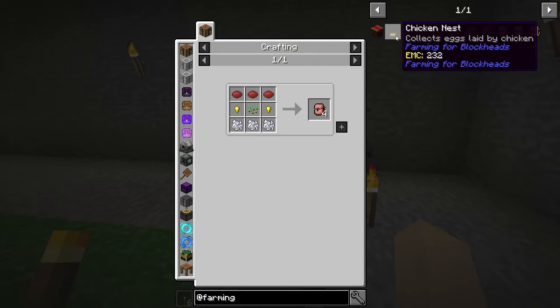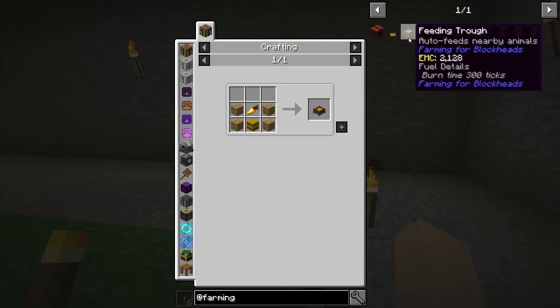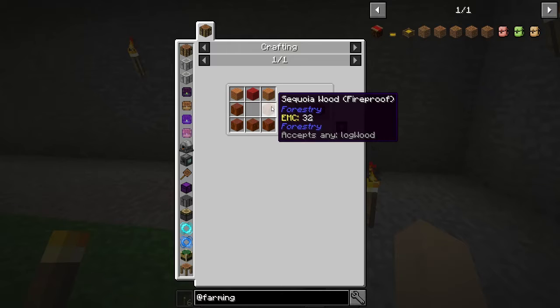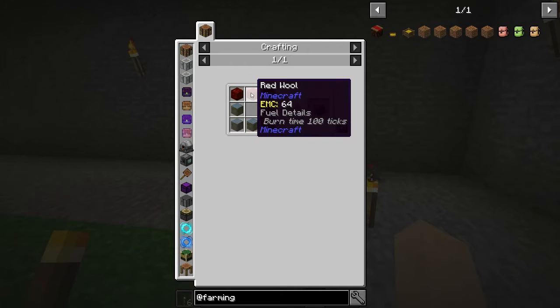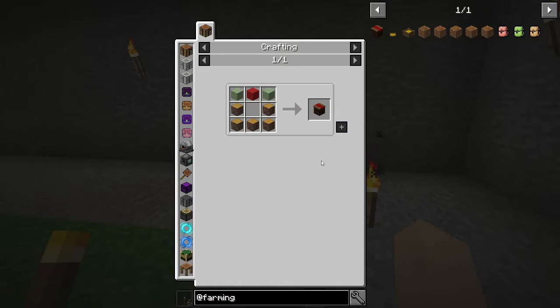So you've got a chicken nest, and that collects eggs laid by chickens — that is cool. Although for chickens, what is the market block? Does it have to be red wool? That might be interesting. Does it sell stuff? Let's check that out, but we don't have wool — but we can make one.